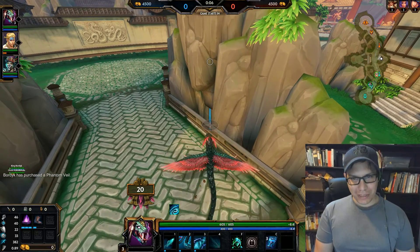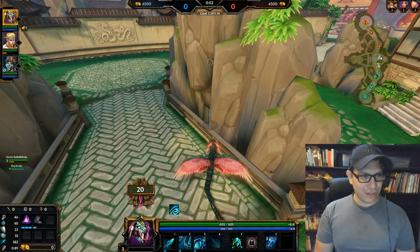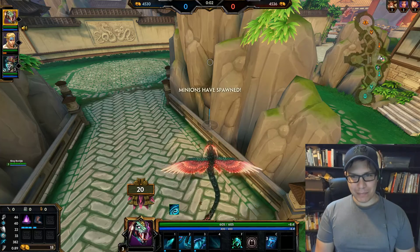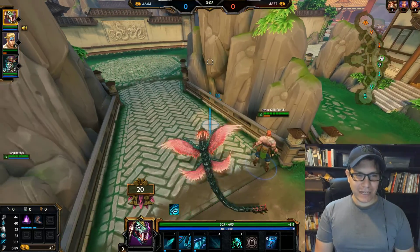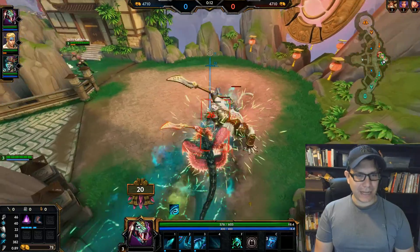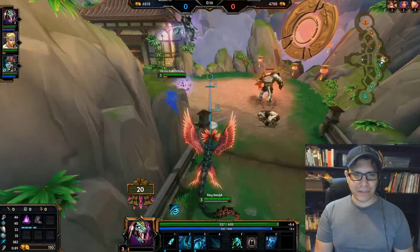Kuchu Lane is my good friend called Cthulhu, and my other good friend Bordak is playing Baron Samedi. So we're playing the double mage, single tank — but Kuchu Lane is a very strong tank; he does a lot of damage and he has really good defense as well.